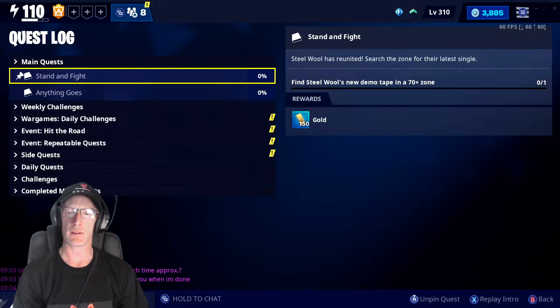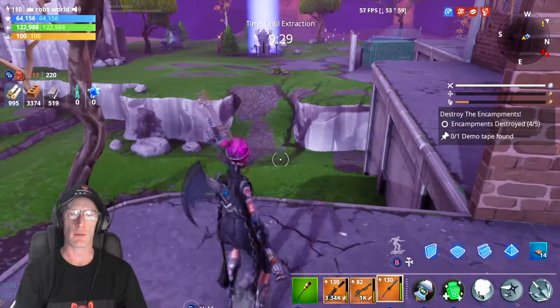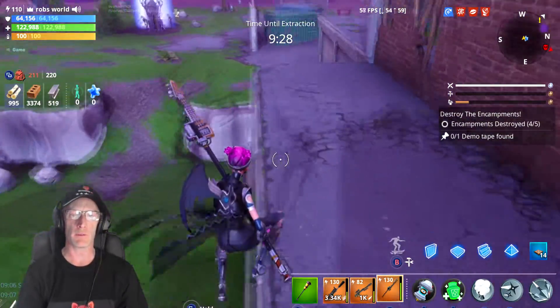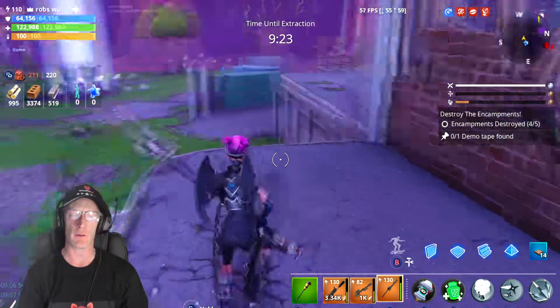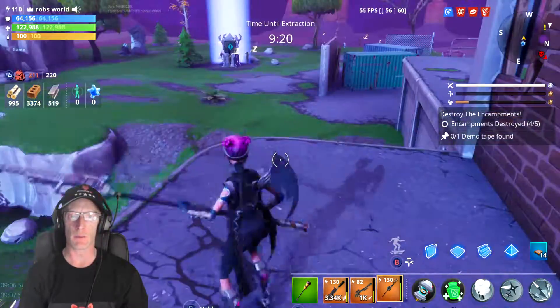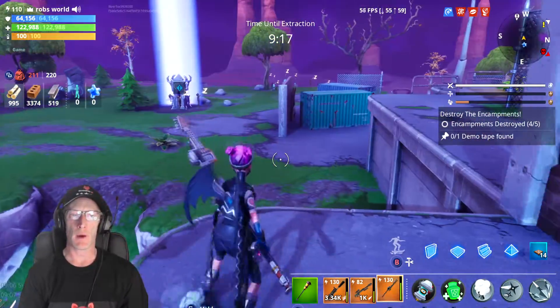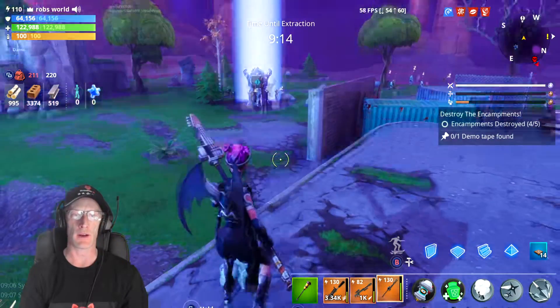I've come into an encampment mission. I've done four of my encampments and I've got one more left to do. I am using my anti-cuddle Sarah loadout with my Ear Splitter, which if you didn't see the video recently on that, it is the absolute god of hero loadouts and weapons.